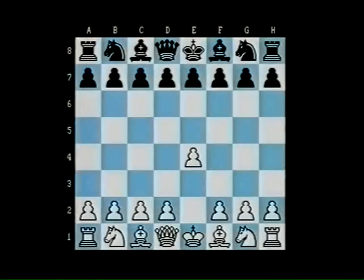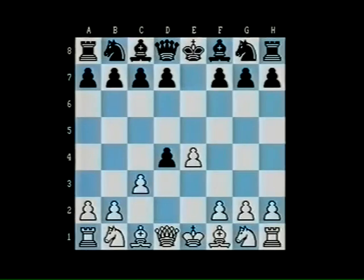After the classical moves e4, e5, the Danish gambit is distinguished by d4, exd4 — there isn't really a sensible alternative for black — and now c3, giving away a pawn for fast development as in most romantic gambits.